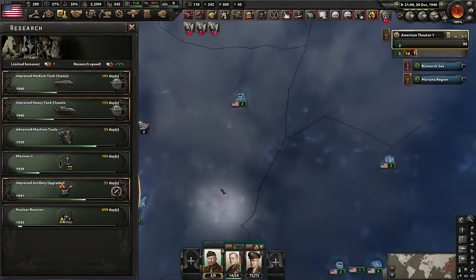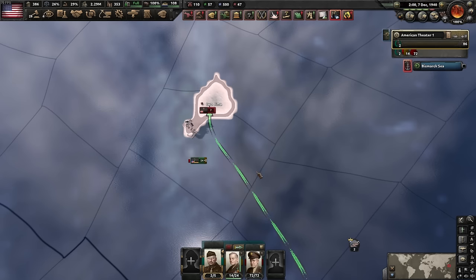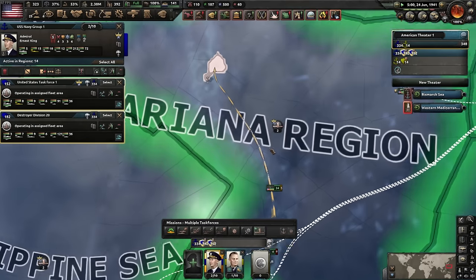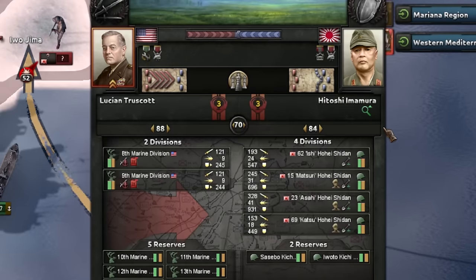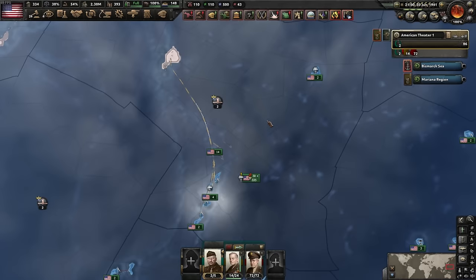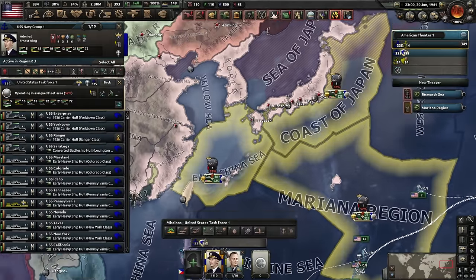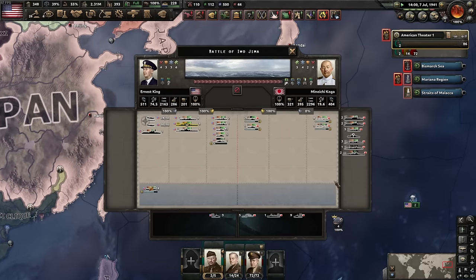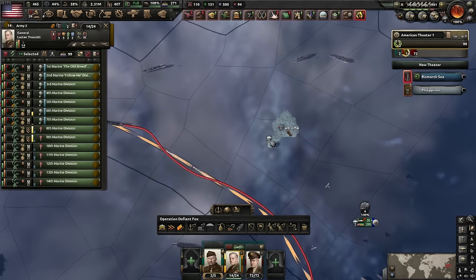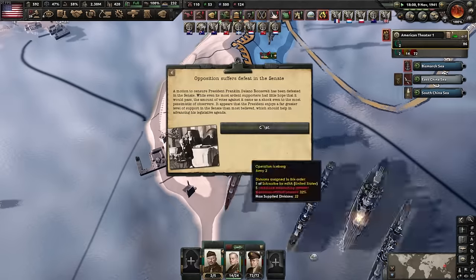There are also doctrine bonuses we forgot — a 5% soft attack bonus we'll take, plus air support. Fourteen 44-width divisions land and de-org instantly. We grab the southern islands more easily. The combat width fills instantly on Iwo Jima. With our overwhelmingly powerful navy, we switch to a mass combat raid strategy, mopping everything up since our navy is just so OP.